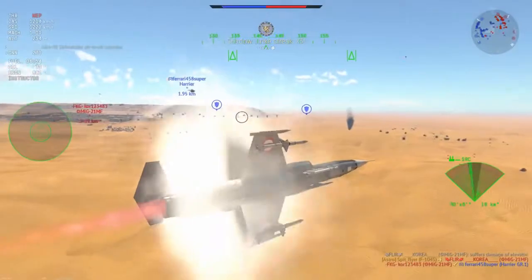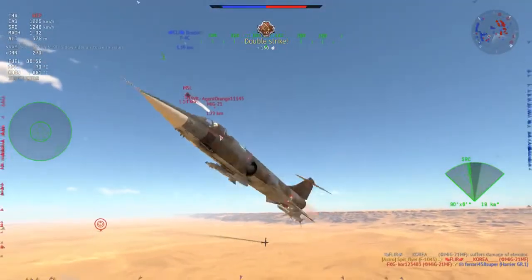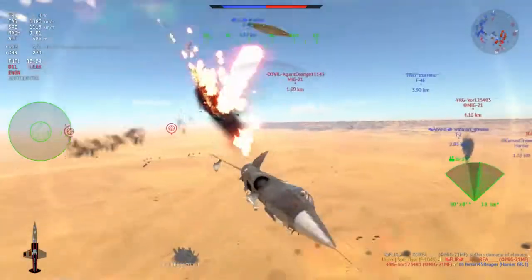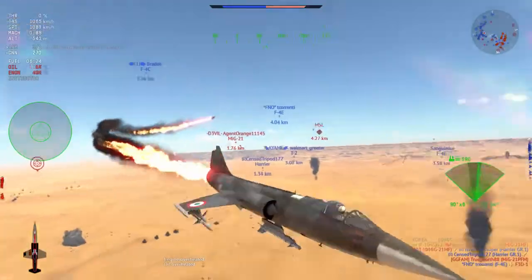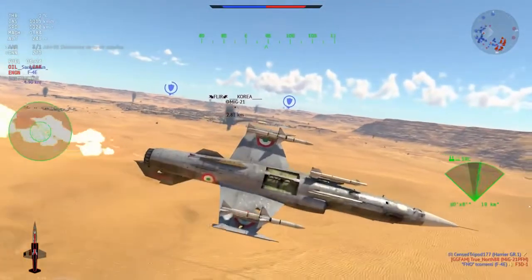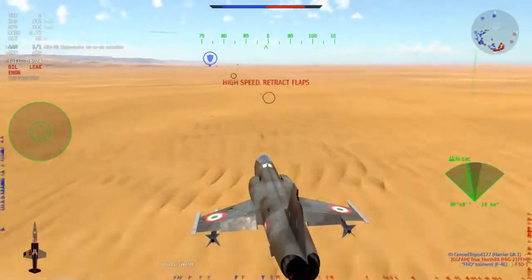I pop off another burst and of course get myself a nice little kill. Here comes the MiG-21 - that was the one from before that I was going to engage at altitude. Unfortunately, the R-60 manages to go unspotted, which gives me a second where I just can't see it and I can't dodge it out of the way, unfortunately.